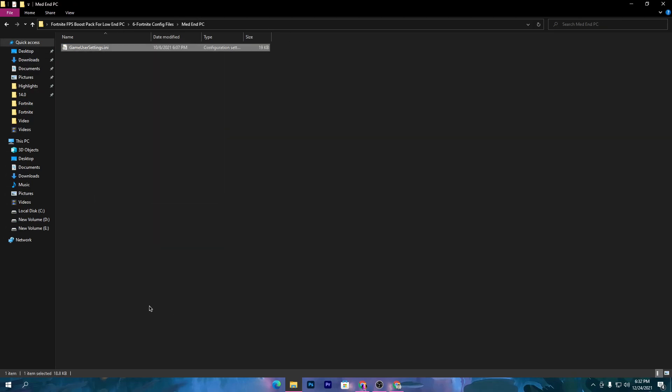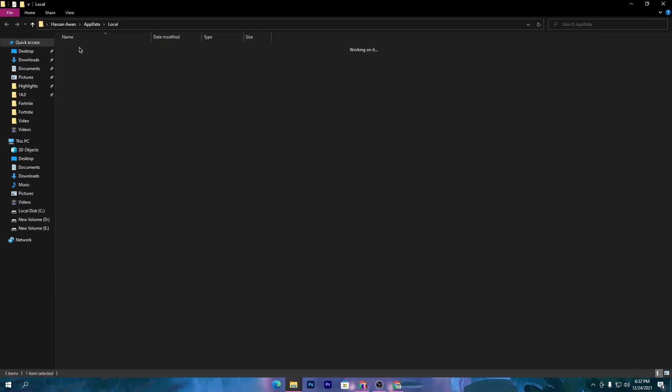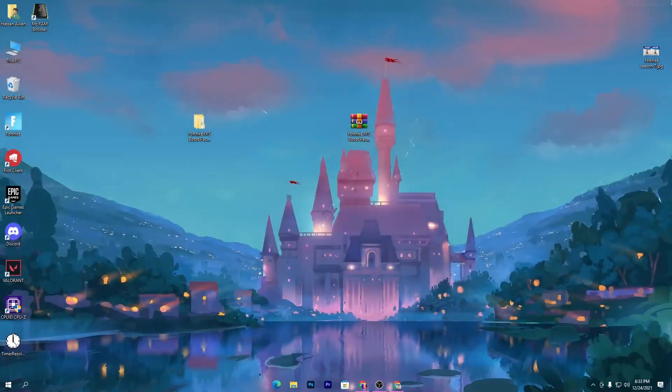Open up the medium PC folder, right-click and copy this file. Press Windows + R together on your keyboard and type 'appdata', then click OK. Go to Local, find the Fortnite game folder, go to Saved, then Config, Windows Client, and paste it here, replacing the existing file. Once done, restart your PC. After restarting, all the optimizations we have done will take effect. Then launch Fortnite and enjoy the best performance in Fortnite Chapter 3.